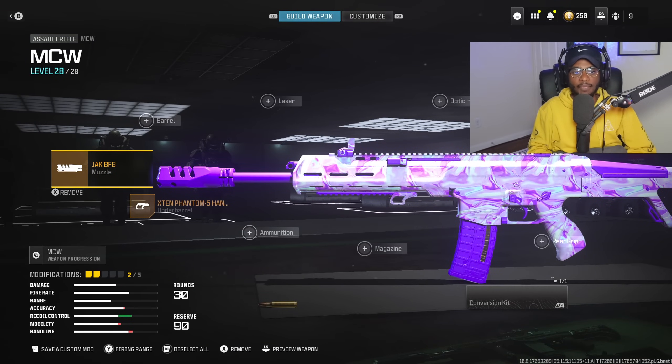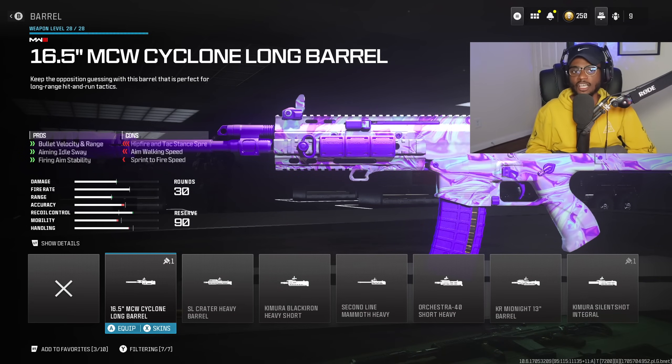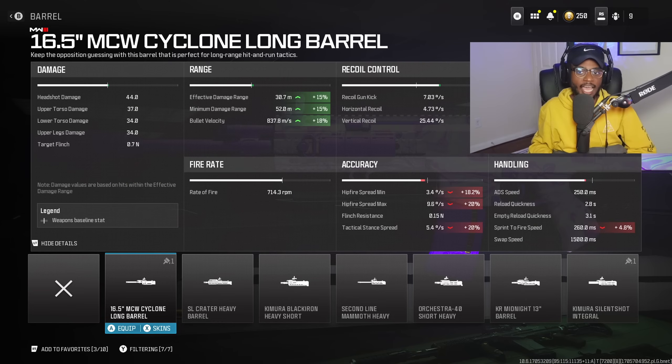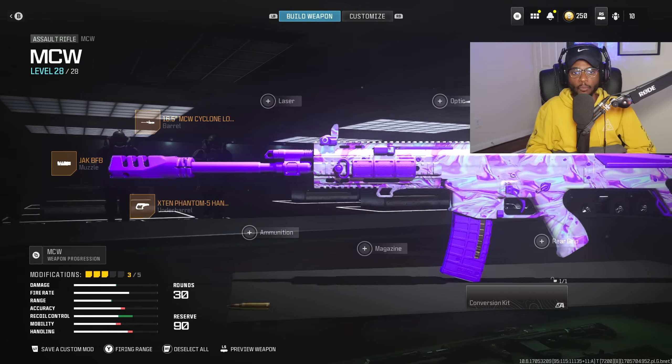We are going to be rocking a barrel on this setup — the 16.5 inch MCW Cyclone Long Barrel. The MCW is going to be a long range setup from here on out, unless they adjust the recoil pattern again, which I honestly don't think they'll do. We're taking advantage of increased bullet velocity, range, aim out of sway, and firing aiming stability, which we're going to need because of the nerf. You'll see a nice bump to medium to long range capabilities.